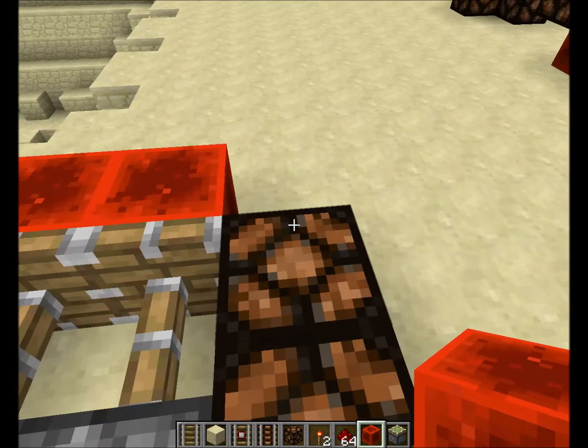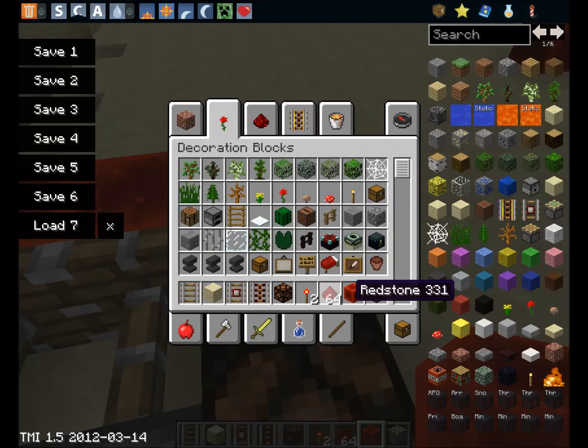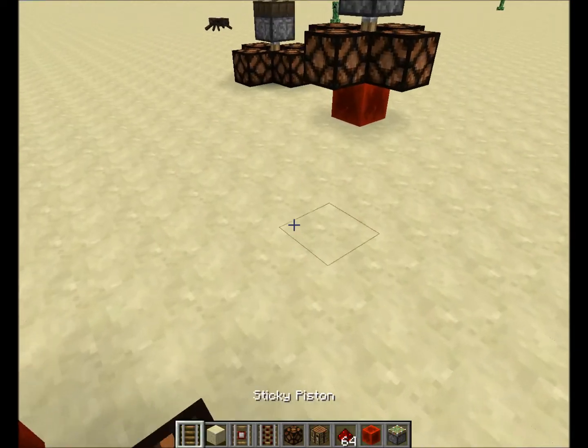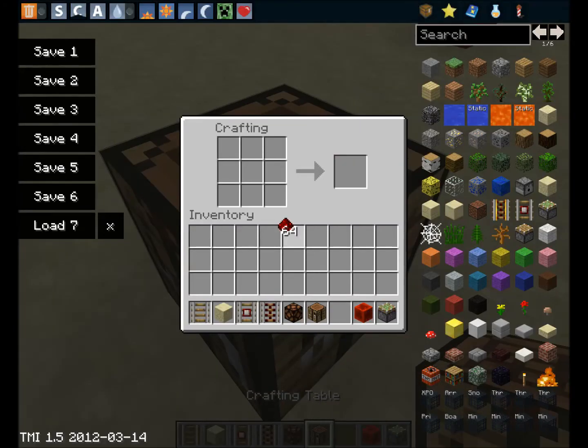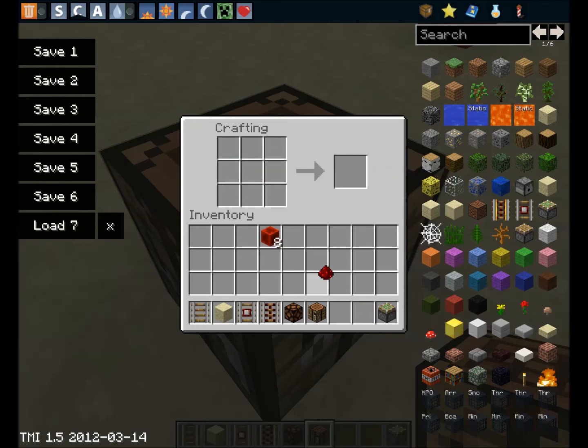I don't know how to craft the daylight sensor, but if you want to craft a block of redstone you will need redstone. Then at your crafting table, just do this — and there we go.